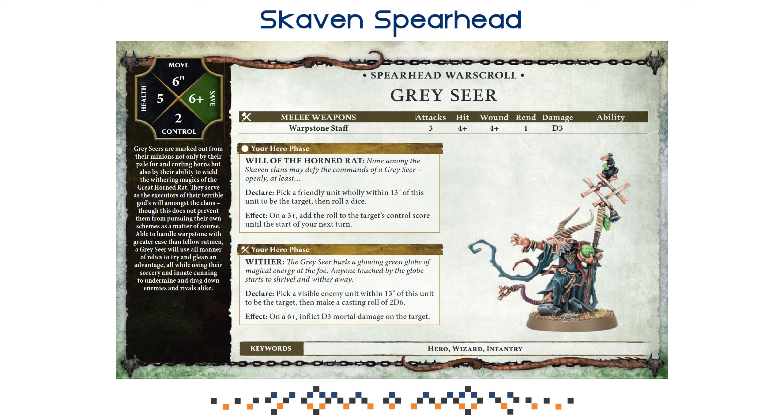Next, we're going to look at the units. The Grey Seer: why is he so squishy? You have a 6+ save, 5 health, and no ward save. Basically a piece of paper is going to hit that guy and he'll implode. Your general rule for him — if you don't do Skitter Leap — is to keep him close to your clan rats, use them as a meat shield, and then use Will of the Horned Rat and Wither to inflict a little bit of damage here and there. Will of the Horned Rat is good on clan rats but even better on Storm Fiends since they lack the control score. You can heal D3 clan rats over and over again. As for Wither, you're just dealing some mortal damage if successful. Overall the Grey Seer doesn't have that much of an impact, let's face it.